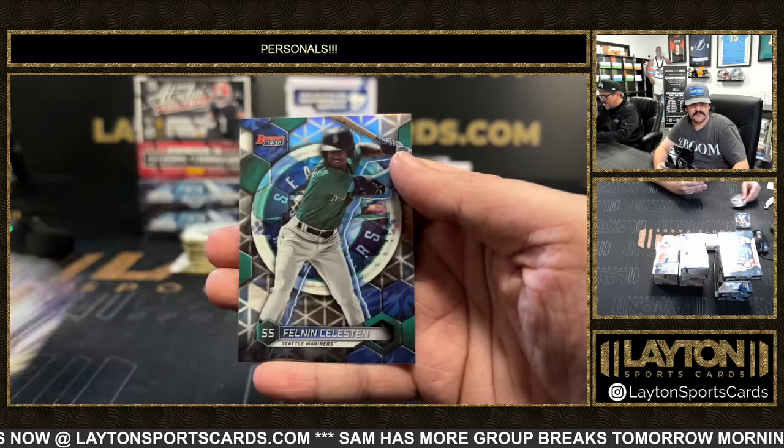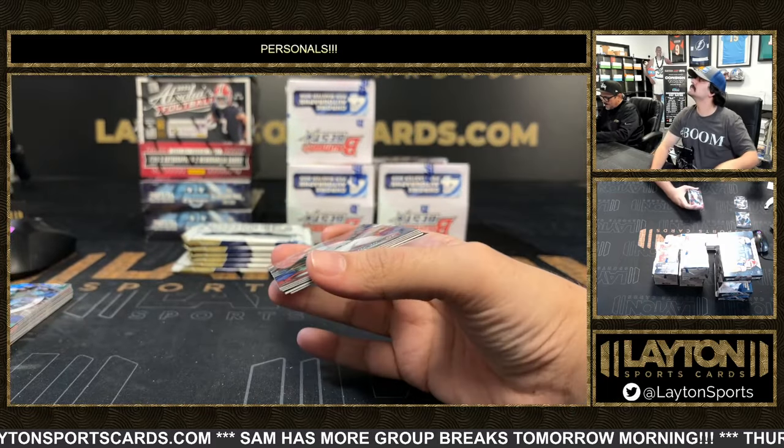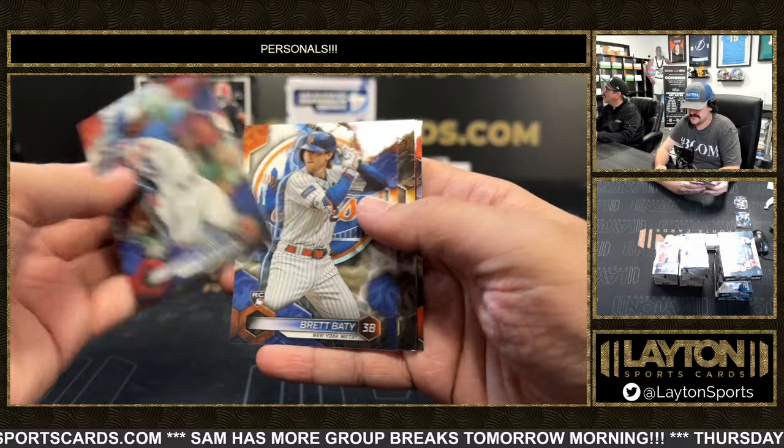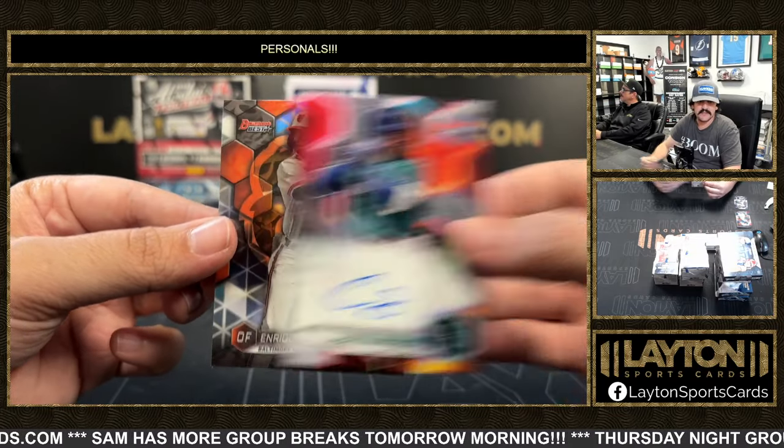Wave is Taj Bradley, rookie for the Rays. Felton and Celestin. Novak's done — he just got broken again. There's a Gabe Gonzalez insert for the Mariners.